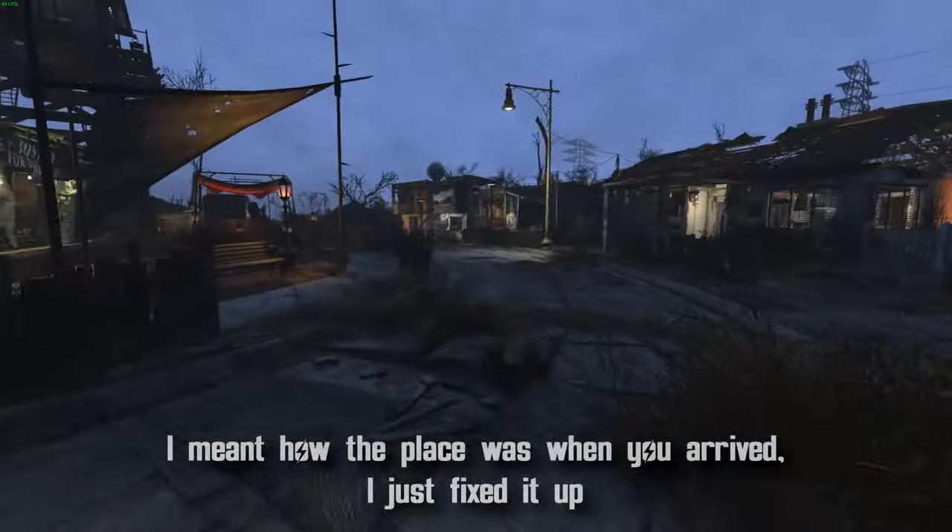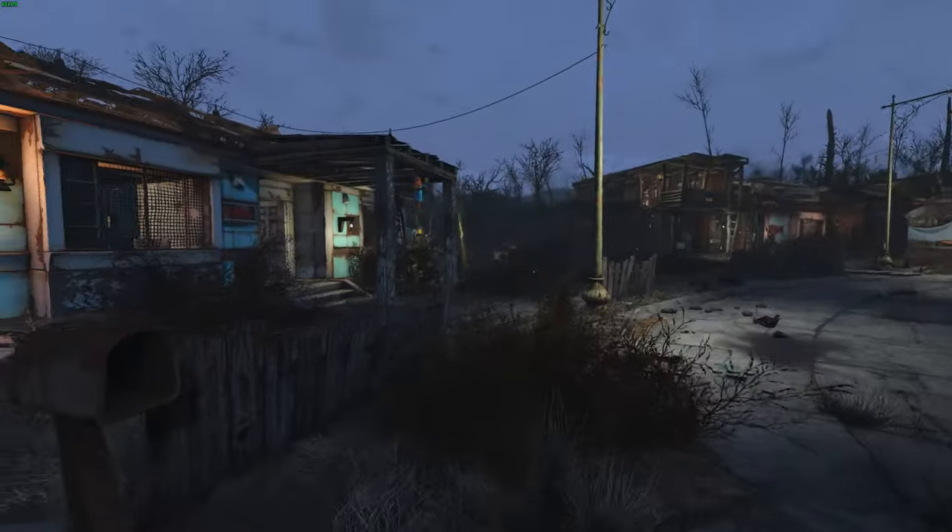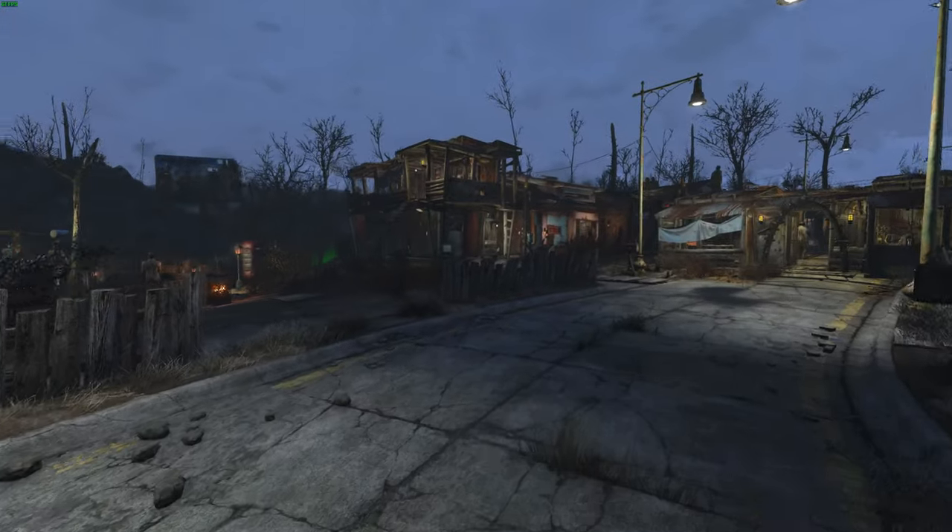Next home here — the next pre-war home — kind of the same logic for all of these places: family room, kitchen, bedroom, bathroom, another bedroom. I kind of just decided to repair it a bit with some walls, put some chairs, and kind of just put it how it was before the bombs dropped, how I would imagine it. It's a little bit barren but that's kind of the point — these homes out here are for the poorer, less expensive settlers.